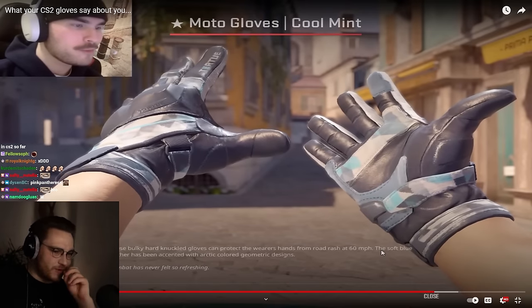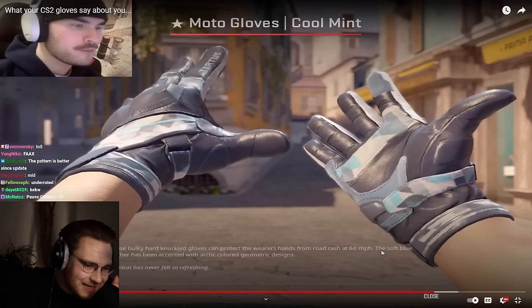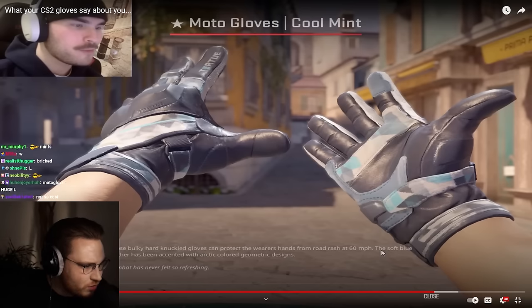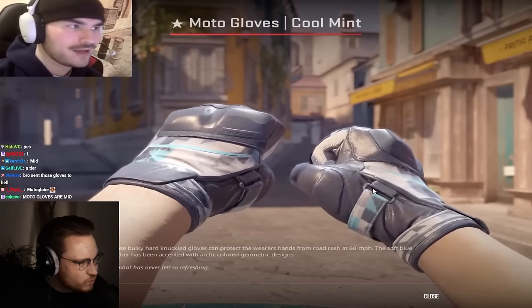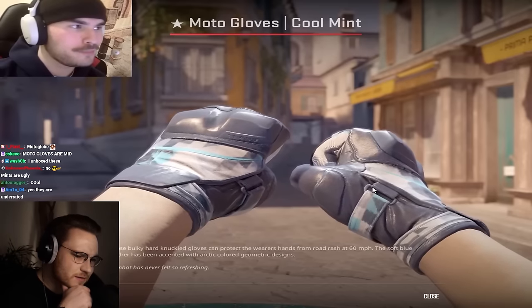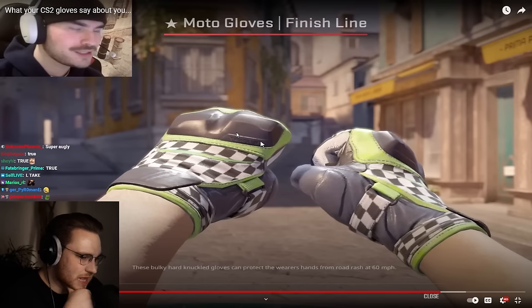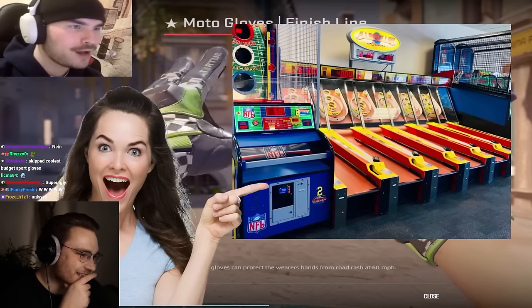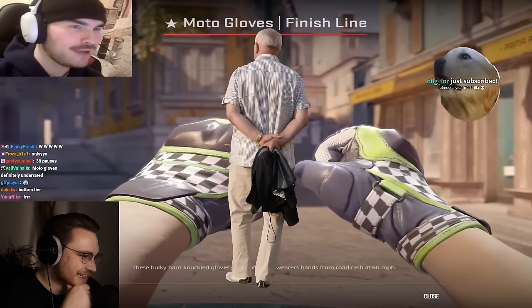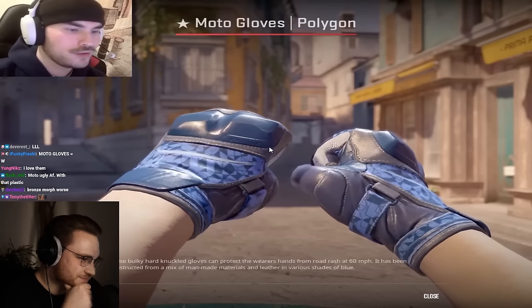Bringing the moto gloves to the chopping block. Cool mints are crazy — a little bit underrated. They clear in game, they look so good. But if you rock cool mints, you have a well-worn gut knife bright water — that's your loadout. D tier. Finish line moto gloves — you are a 26-year-old having your birthday at Chuck E. Cheese with your mom and your aunt, and your dad left you because you wear finish line moto gloves. The finish lines and the caution tape have a lot in common.